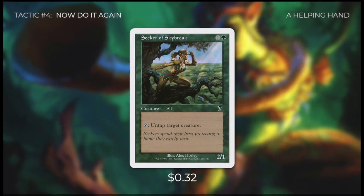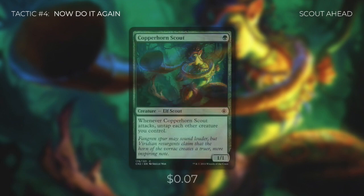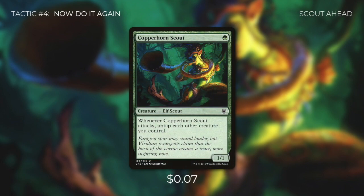Tactic number four: Now Do It Again. We're running Seeker of Skybreak, which taps to untap target creature. While it can't produce mana on its own, it's invaluable — especially paired with Karametra's Acolyte, who can tap for upwards of 10 mana, so tapping her twice is insane. Perhaps an even more powerful effect comes from Copperhorn Scout: whenever it attacks, we get to untap each other creature we control, essentially doubling up the mana all our mana dorks can produce. With our commander on the board, it's very difficult for opponents to decide to block it.